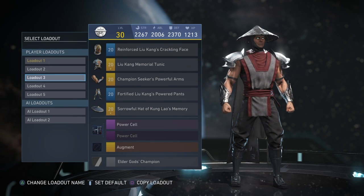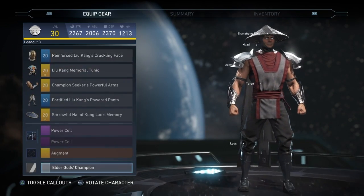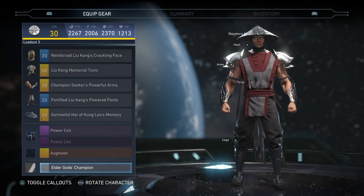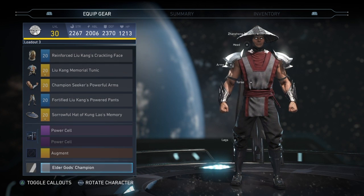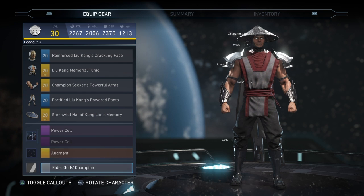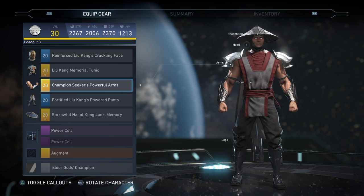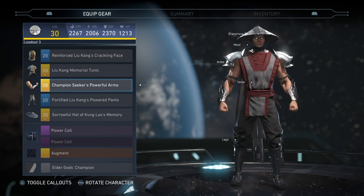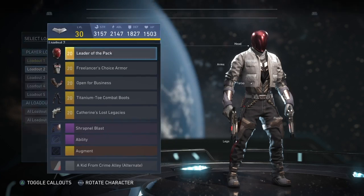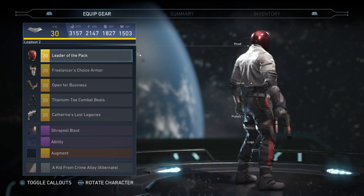For Raiden, my favorite loadout is probably just the two-piece set — the Liu Kang and Kung Lao set. I can show it with the Kung Lao shader too, but I think the Liu Kang shader looks a little better. I just really love this set — it's an awesome nod to Liu Kang and Kung Lao. Almost everything on him says Liu Kang or Kung Lao, besides the Champion Seeker piece.